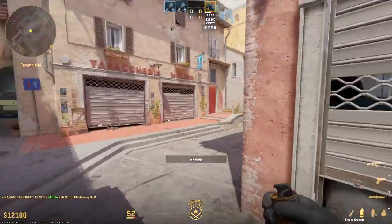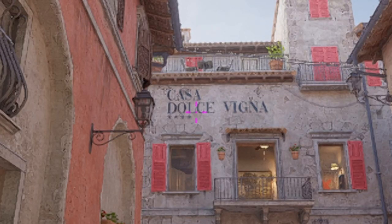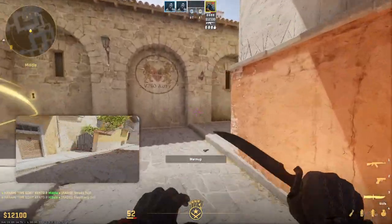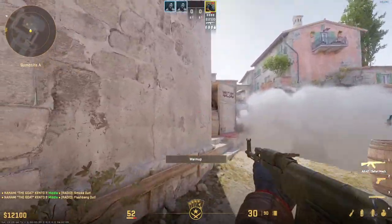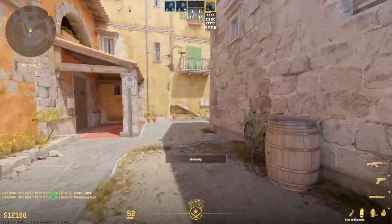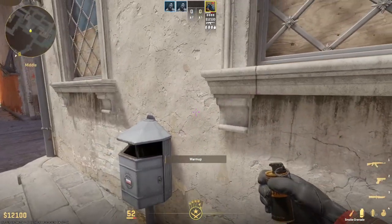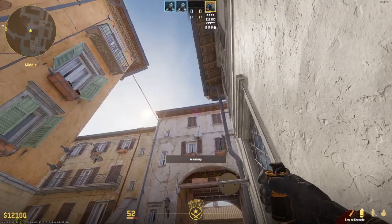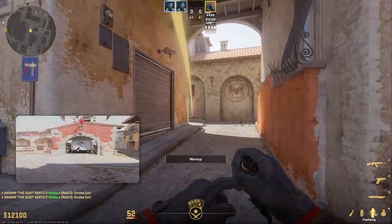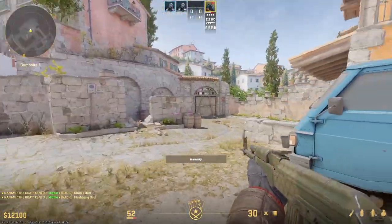Alternatively, if mid fighting isn't your thing, you can go alt-mid and set up for an A take. Line up against this wall, aim toward the apartments between the L and the C in 'Dolce,' and jump-throw — the smoke lands in front of the truck, blocking off pit, so if you push boiler you can get on site for free without fighting the pit player. This is great for a split push with teammates from apartments diving into pit. Another great smoke is to smoke off library so you can focus on pit and site players without worrying about additional assistance — from mid, walk into the mailbox, look up at the building above, aim where the bottom of the overhang lines up with the left window, and jump-throw. This smoke will bloom and cover library perfectly, letting you focus on what's directly on the A site.